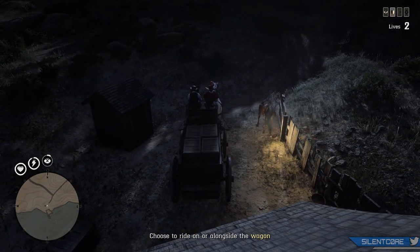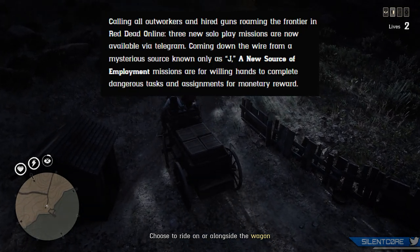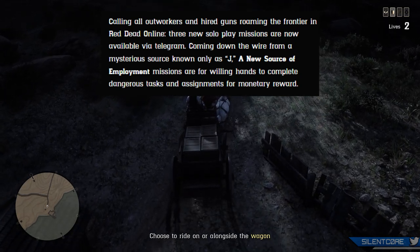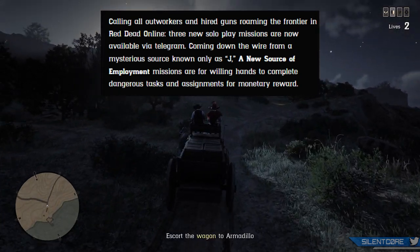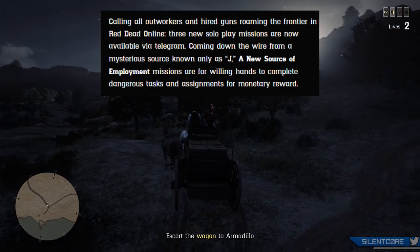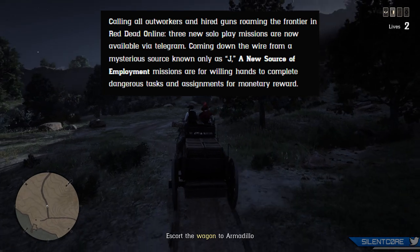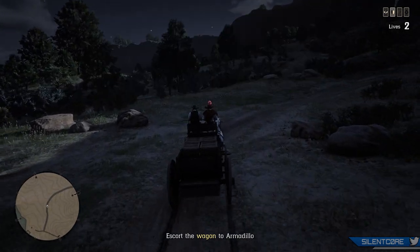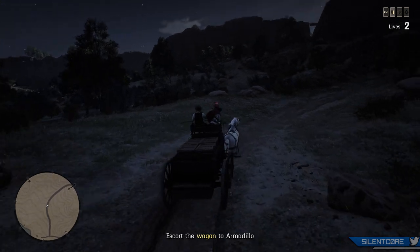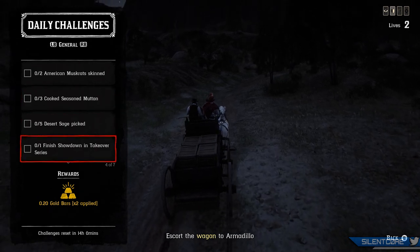To go over the newswire post, Rockstar said: "Calling all outworkers and hired guns roaming the frontier in Red Dead Online — three new solo play missions are now available via telegram, coming down the wire from a mysterious source known only as J. New source of employment missions are for willing hands to complete dangerous tasks and assignments for monetary reward." Interestingly, these missions are actually solo only, so you cannot play them as part of a posse.